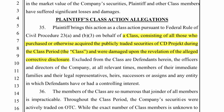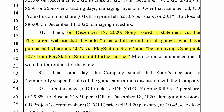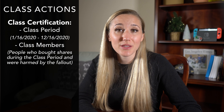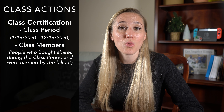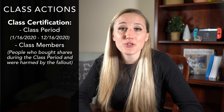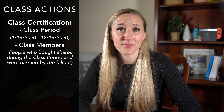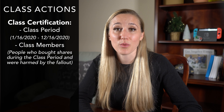So what do you need in order to certify a class? First, you have to identify a class period and the class members — these two go hand in hand. The class period is the starting and ending point in time where you can identify a class member. In this case, the complaint lists the class period as spanning between January 16th, 2020 and December 17th, 2020, and the class members are people who bought stock in CDPR between those dates. January 16th was the first time CDPR pushed back the release date but said the game was 'complete and playable,' and December 17th, 2020 was the day before Sony announced they were issuing refunds and taking Cyberpunk 2077 off the PlayStation Store.